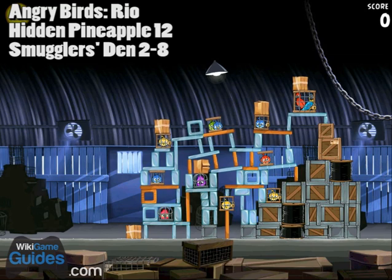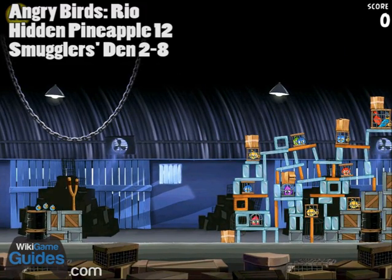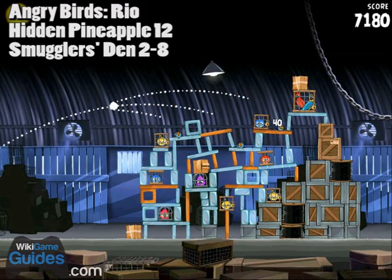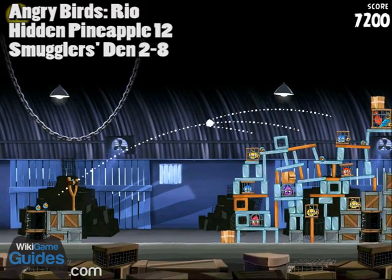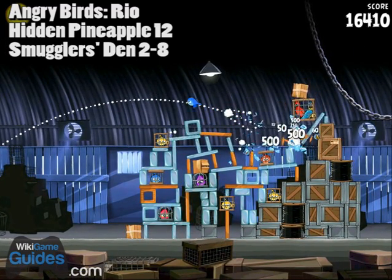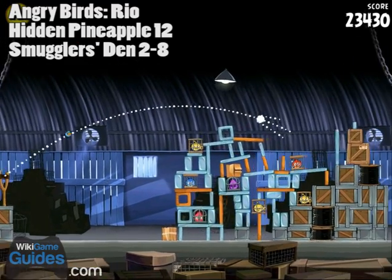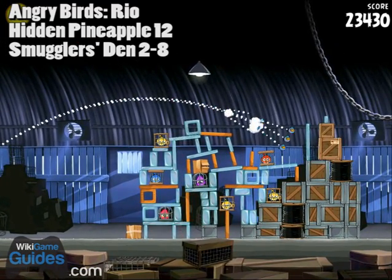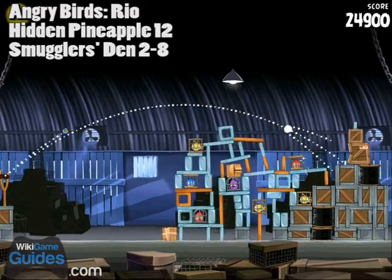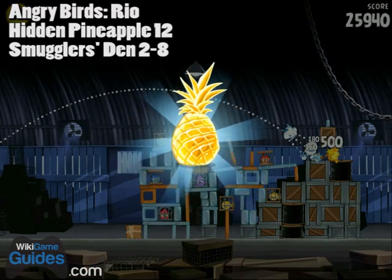Hidden pineapple number 12 on level 2-8. You can see this one at the back top in the box with the label on it. Shoot towards the top of all these cages — you should be able to clear a path for a clean shot on that box. Just keep shooting the same trajectory once you've got it figured out and hopefully the last shot will break through. Pineapple!